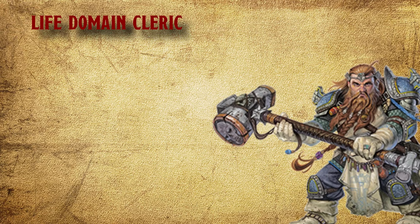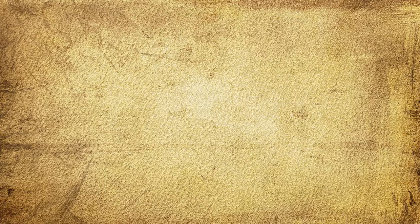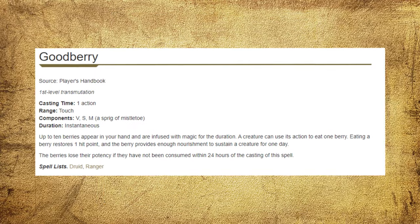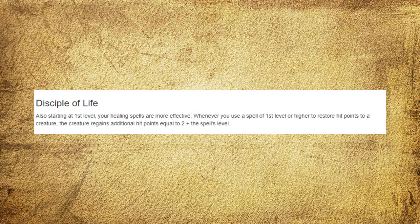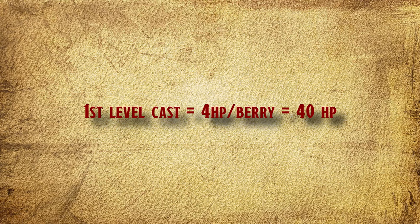This next one is not that broken, but anyway. So, you are a Life Domain Cleric and you are going to cross-class into Lore Bard and get the Magical Secrets ability. Go to the Druid spell list and pick up Goodberry. This normally gives you 10 berries with 1 HP each. But now, with Life Disciple, you get plus 2 plus the spell level per berry. So if you cast it at first level, you get 40 HP that you can split with the party.